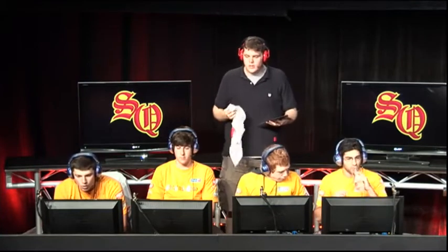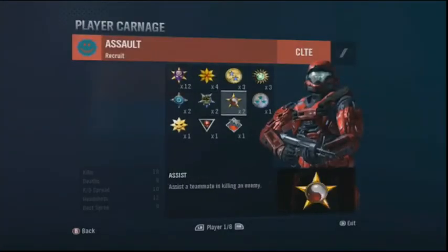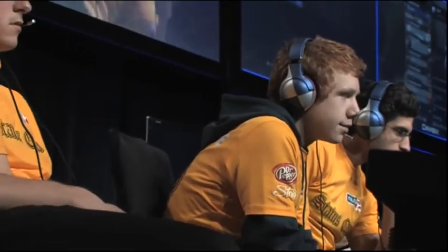Status Quo takes game number two — that is two to zero. Will Evil bounce back? Status Quo is looking pretty dominant. Taking a look at the stats, Assault just doing some damage — does that surprise you? That really doesn't surprise me. Assault is a great player — super smart, always there to help his teammates, knows when to flank, and knows when to back off and put shots with a sprint. Sprint's very important on that map, and there are players who don't have the full concept of it, which can affect you on fast game types.